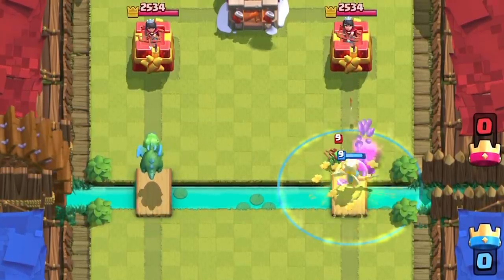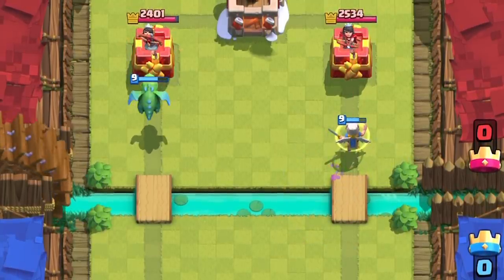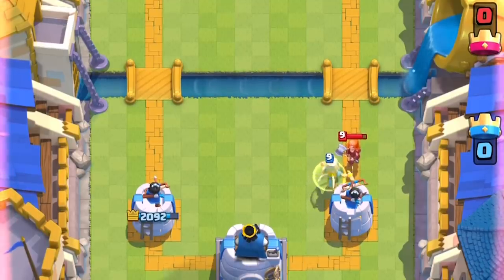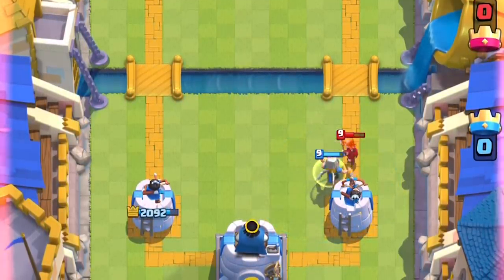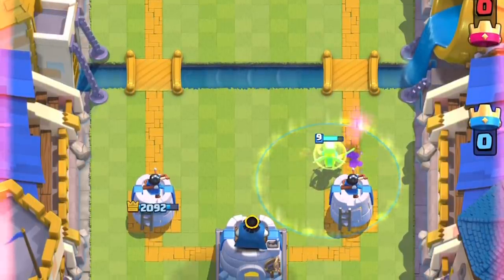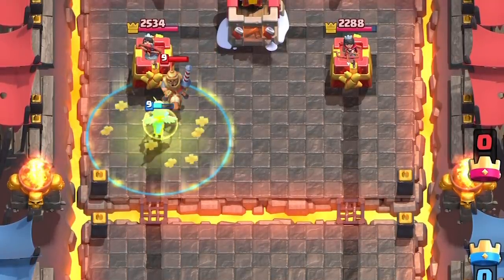She does 123 damage per swing of her sword, which is most similar to the baby dragon, so she can one-shot each spear goblin. With a hit speed of 1.5 seconds, she dishes out 82 damage per second. Her hit and move speed is exactly the same as the valkyrie, and she has a long hit range similar to the prince and the night witch.